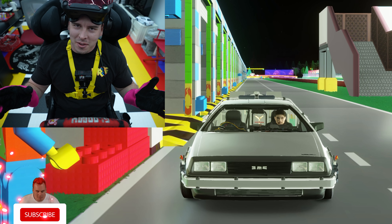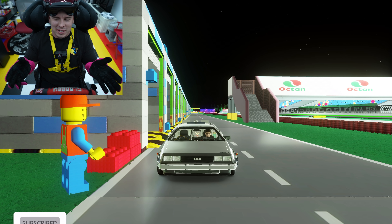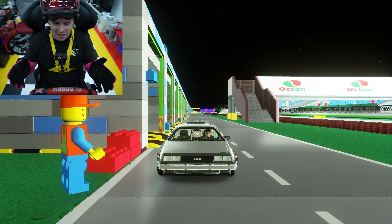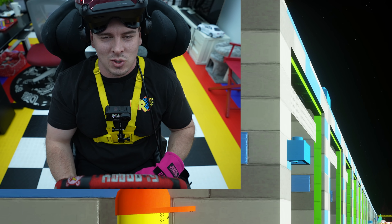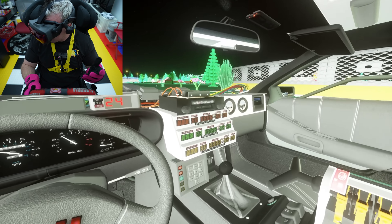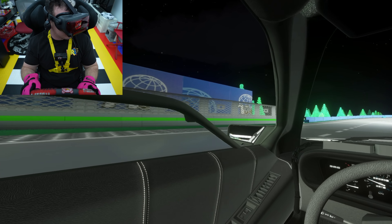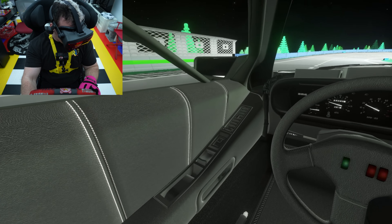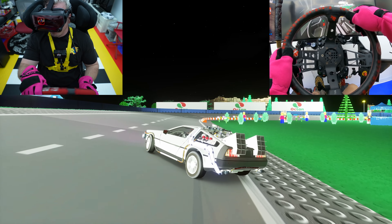Starting out with none other than the DMC DeLorean from Back to the Future. I can't believe they have a drift edition of this and I had to put it in here. The track we're on is LEGO Speed World Champs — it's like a fantasy Legoland track and it is so sick. Just real quick, look at the inside of this thing. I've never been in the Back to the Future DMC DeLorean, but I feel like it's pretty spot-on. Let's give her a rip.